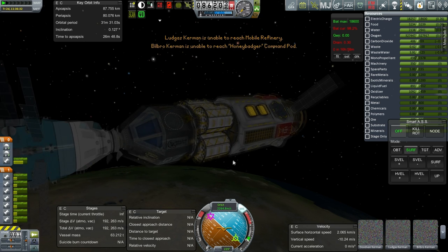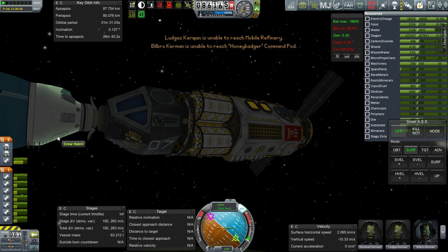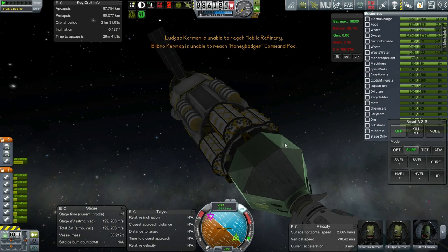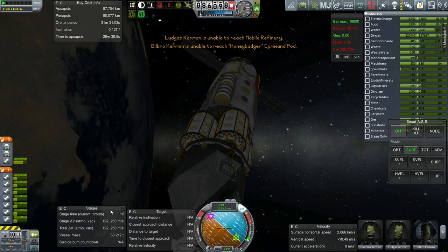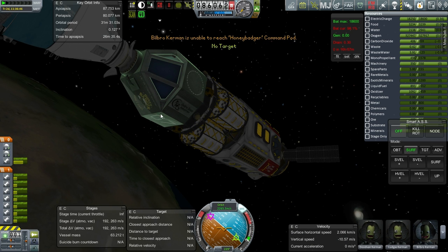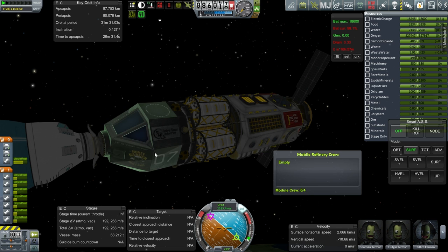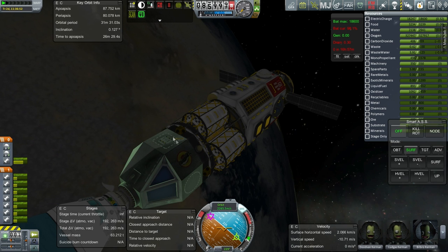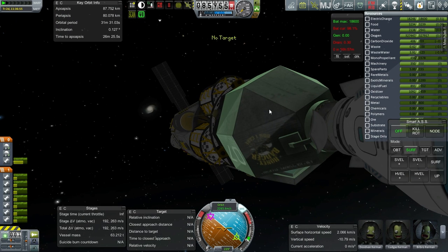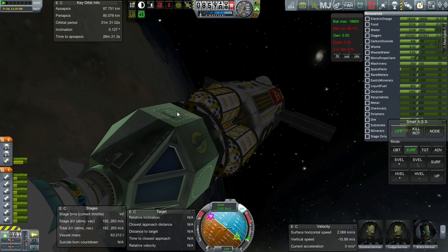Unable to reach the honey badger command pod. What's going on? There's a crew hatch — where's the crew hatch on the honey badger command pod? Clicking that hatch doesn't really allow me to do anything. This honey badger command pod has a faulty hatch. That one works, but clicking on this one doesn't do anything. Well, if I EVA DudeVan, I don't even know if he can get back in again.